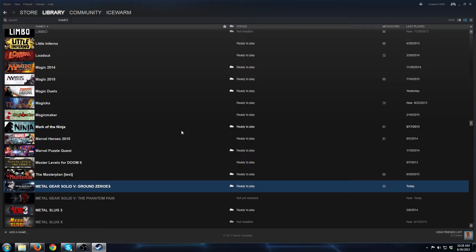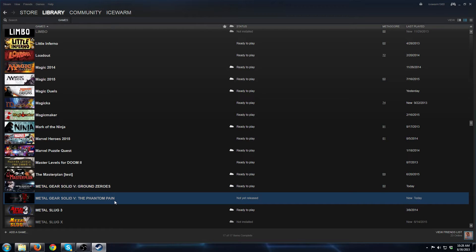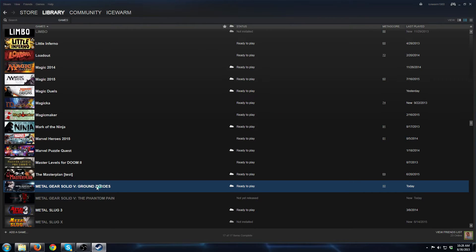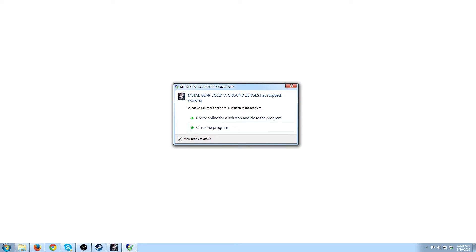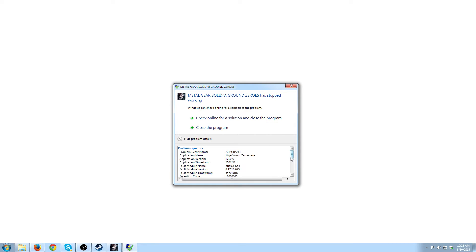Hello everyone, this is Mike back with a bug fix video. Yesterday I pre-ordered Metal Gear Solid 5: The Phantom Pain on Steam and it included a free copy of Metal Gear Solid 5: Ground Zeroes. However, when I went to launch Ground Zeroes I got this error: Metal Gear Solid Ground Zeroes has stopped working. Check here for a solution — and here are the problem details.